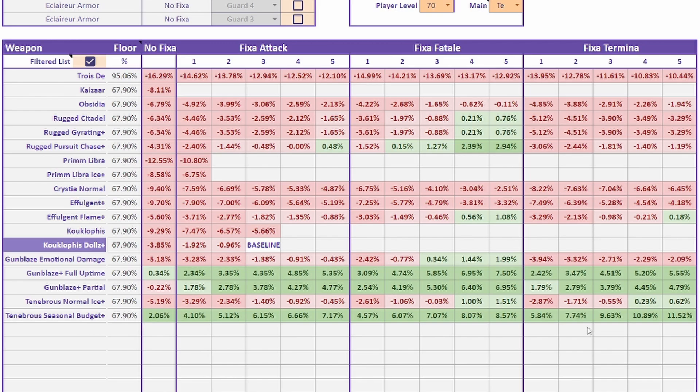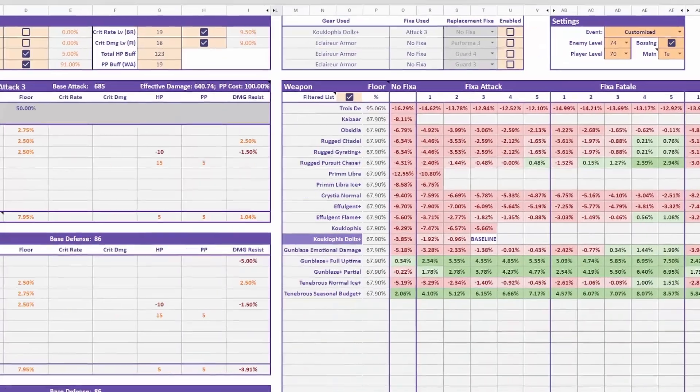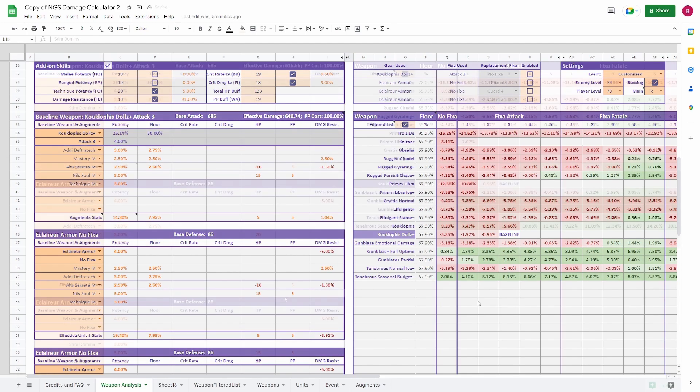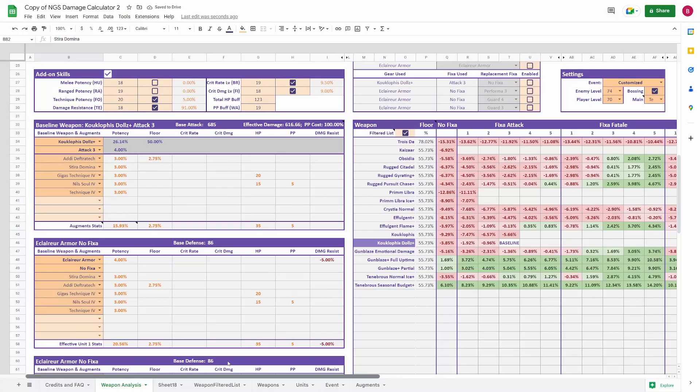If you can get your hands on a high Fixa Fatal or Termina, this is a great weapon and you should consider investing into it if you don't already have an 8-star weapon. But here's the deal: just because this is the strongest augment build for the Kuklophus series does not mean it's the strongest augment build for the Tenebrous series. Since we have an item potential that increases our critical hit chance, potency is the most important stat for this weapon series. Let's modify all of these augments to give us the highest potency and ignore floor potency wherever we can.